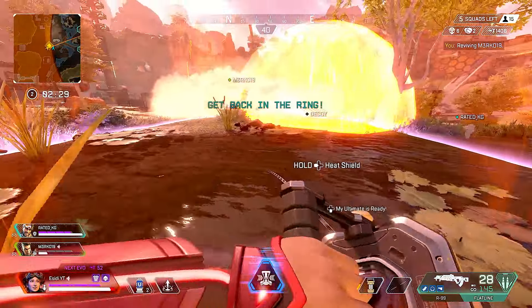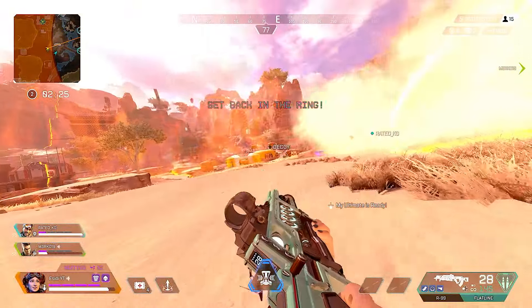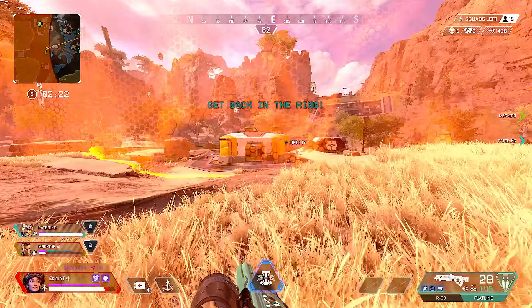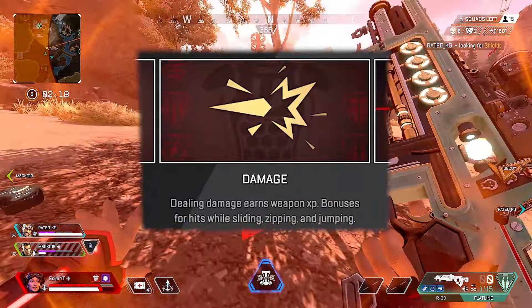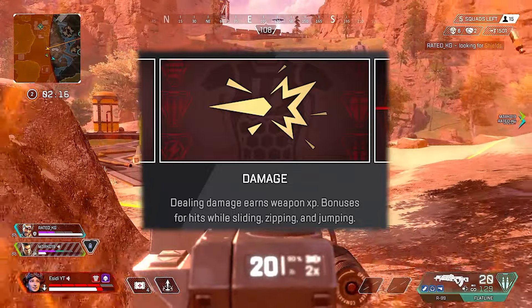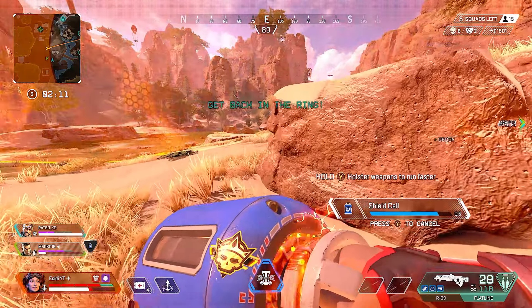So how do you get weapon XP, and how can you get more of it? The first factor is your damage — the more damage you do, the more XP you will gain. But there are other ways to increase this even further. Every time you deal damage while sliding, zipping, and jumping, you will gain bonus XP. So movement is a key factor in maximizing the XP you gain for your weapon.